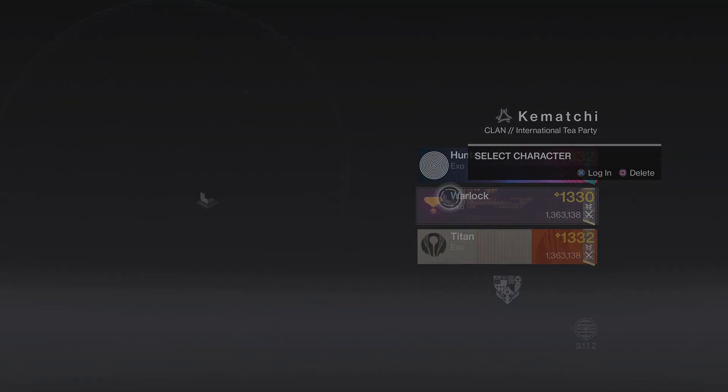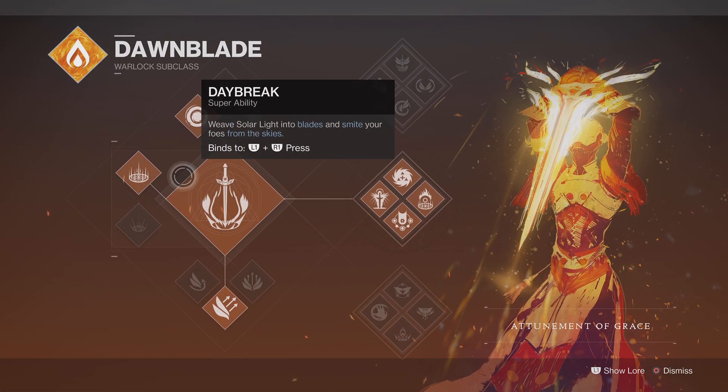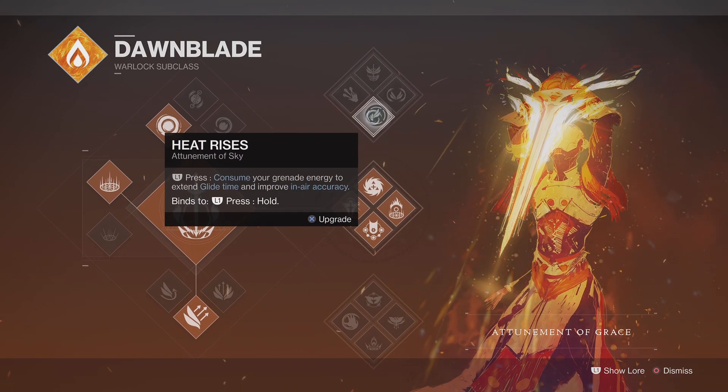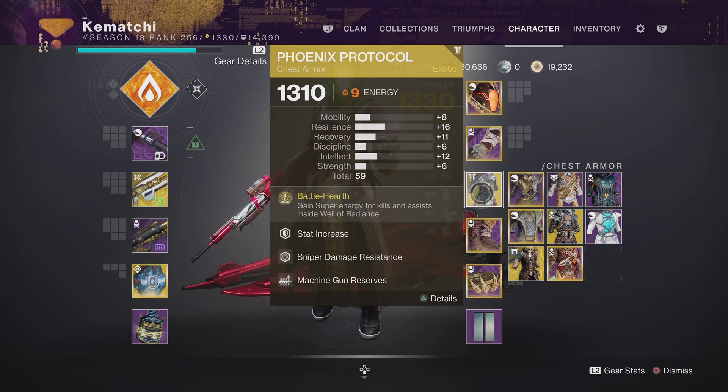Let's move on from the Hunter onto the Warlock. As always, we're going to run it with Well. However, I have seen some people run some quite nice things with Icarus Dash on the Top Tree as well, but it's what you feel like using. Run that with Phoenix Protocol if you're running the Well, just so you get super energy back, and you can make some orbs for the Titan as well.